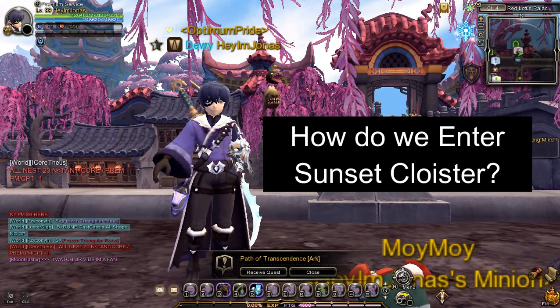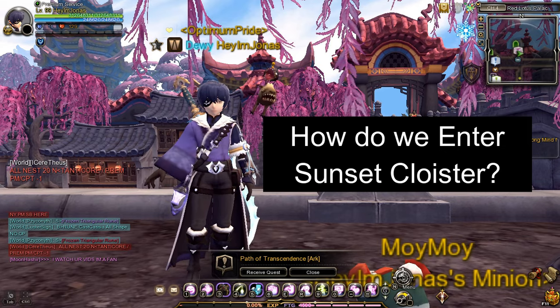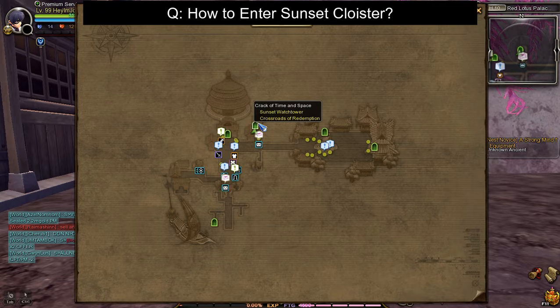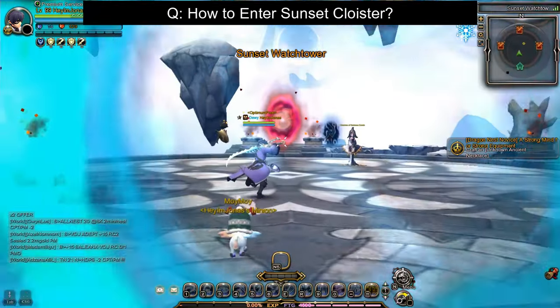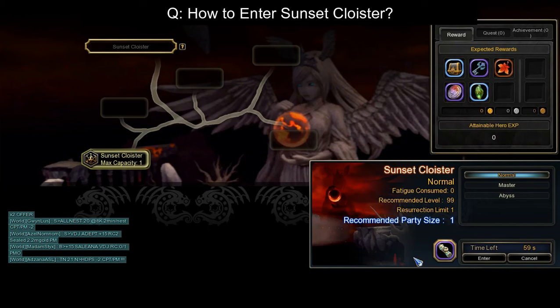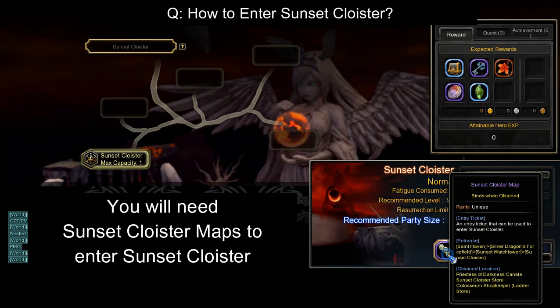Let's now answer the next question: how do I enter Sunset Cloyster? Sunset Cloyster is located inside the Sunset Watchtower portal, located in this part of Red Lotus Palace Main Streets. Inside the Sunset Watchtower, you will see the entrance portal for Sunset Cloyster. To enter Sunset Cloyster, you will need an entry ticket called Sunset Cloyster Map.